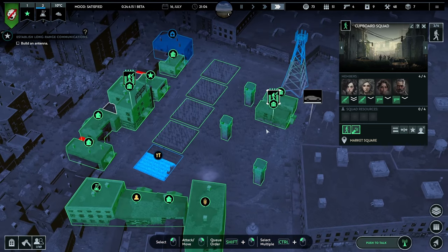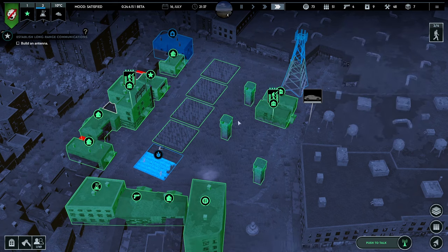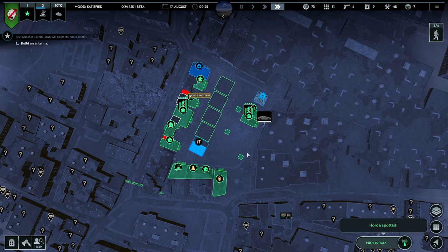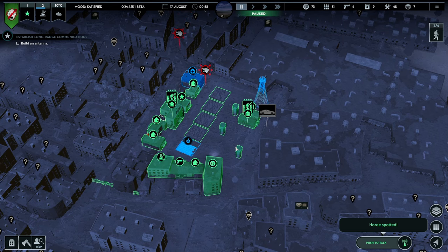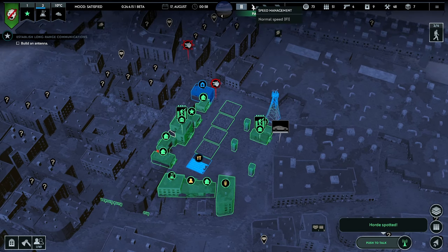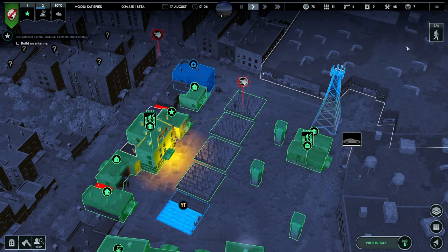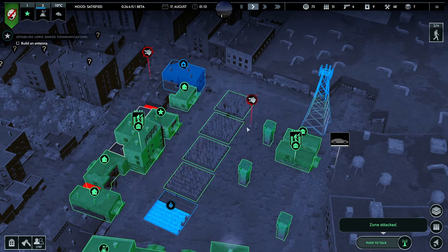So we'll wait until the morning. And then when morning comes, we will get ourselves another squad — and then we'll have three squads. We'll have Cupboard Squad, Geek Squad, and then we need another squad name. Penge Squad? Betty Squad? We can have Betty Squad and Bernard Squad. I think we can have four squads in total.